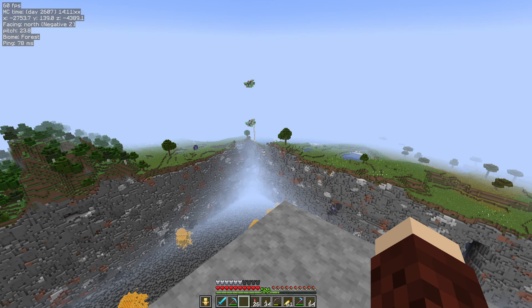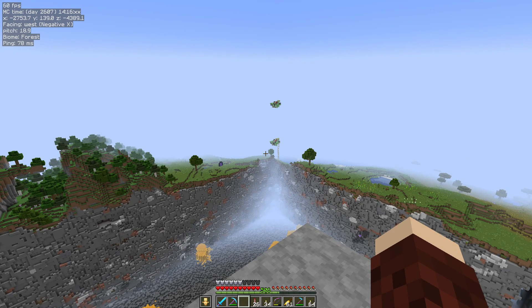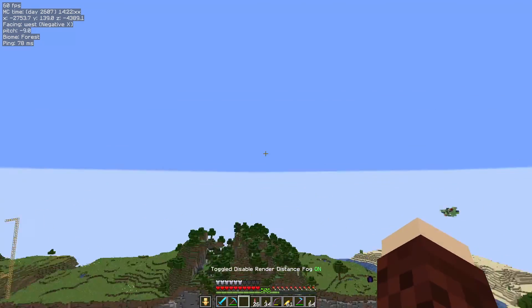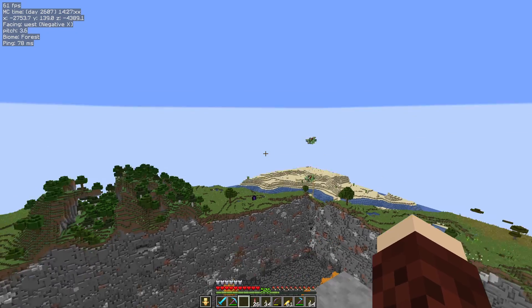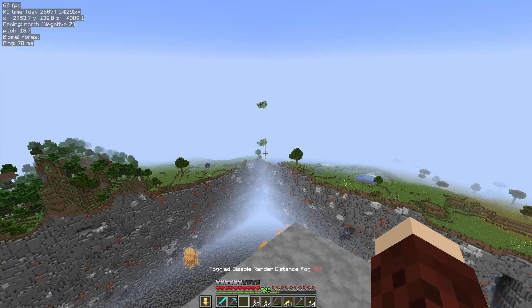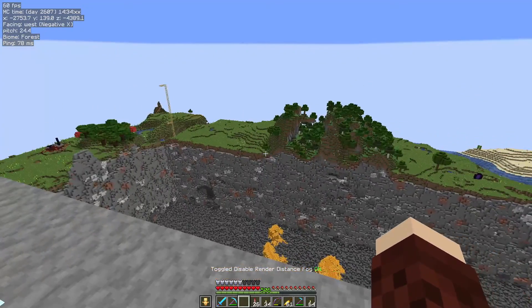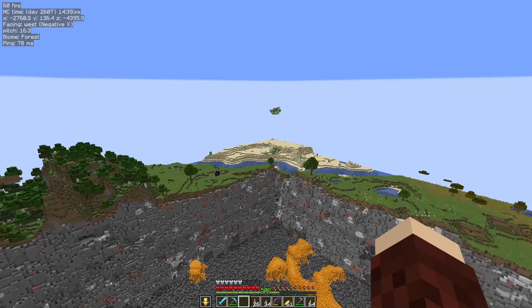Hit the escape button and then you are out of your menu, and watch this now — it's even easier to see. Look at the difference, it's absolutely amazing. You get this weird horizon line; there's not a lot you can do about that. But it's so much better, you can see so much more. That is the render distance fog disabled, and I'm obviously going to leave that on.